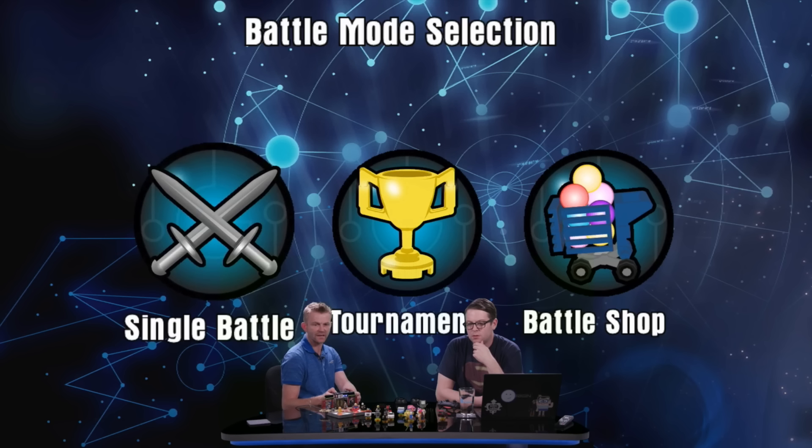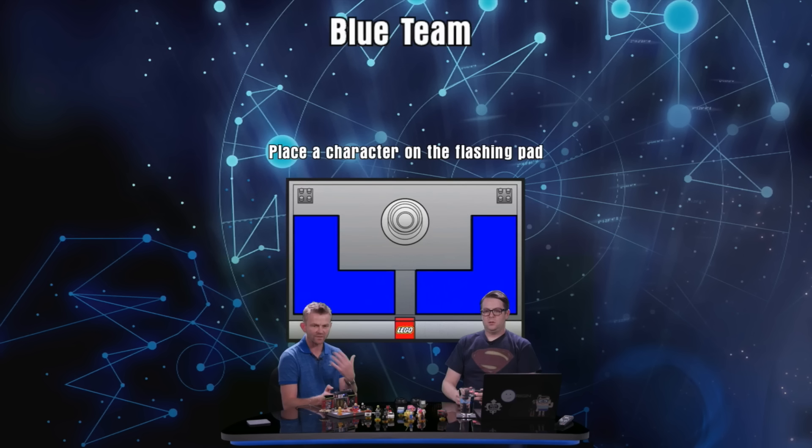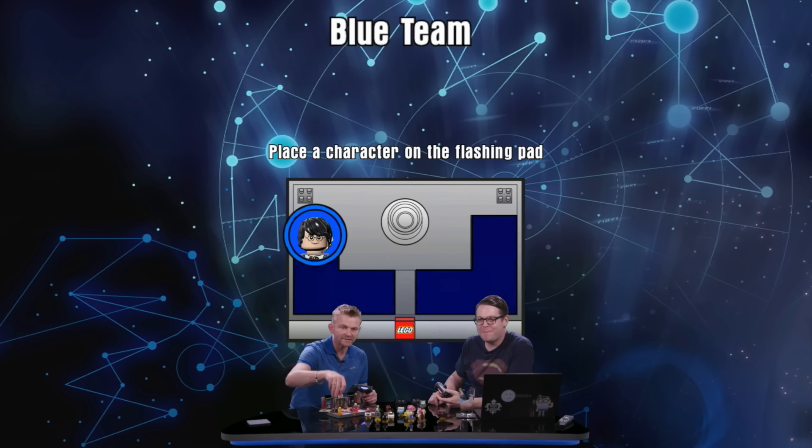From the battle arenas screen, you can choose a single battle, a tournament, or the battle shop. So there may be ways to use either in-game or real-life currency to buy power-ups or different arenas. When setting up the battle, you'll select your team color and be prompted to place your character on the flashing toy pad.